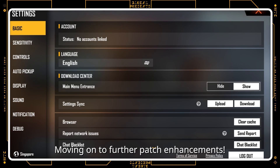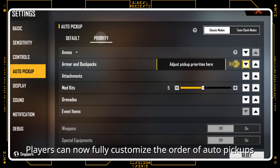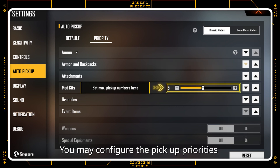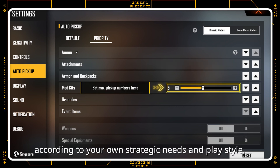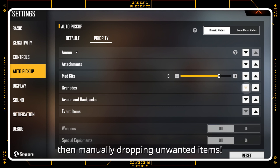Moving on to further patch enhancements. Players can now fully customize the order of auto pickups. You may configure the pickup priorities according to your own strategic needs and play style. No more picking up then manually dropping unwanted items.